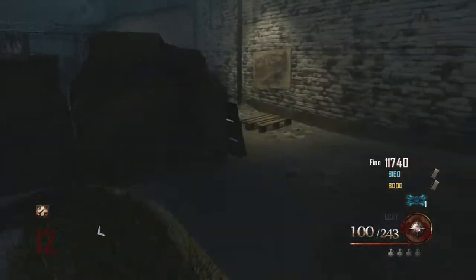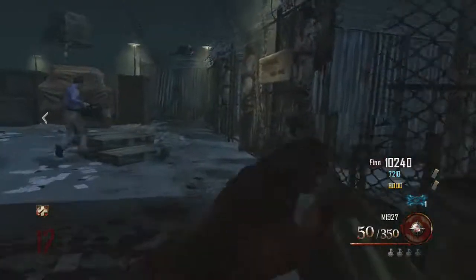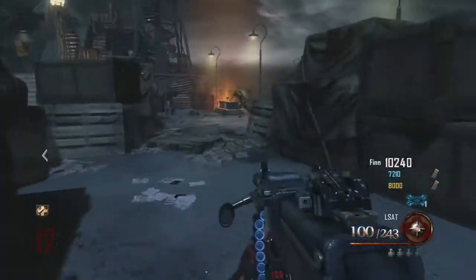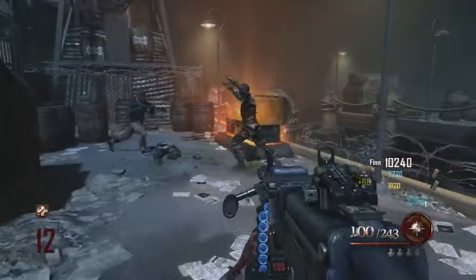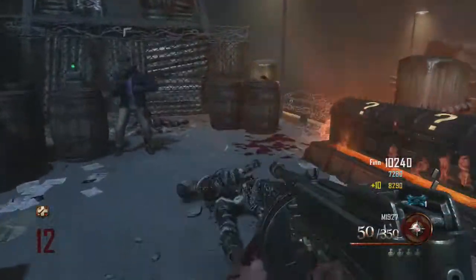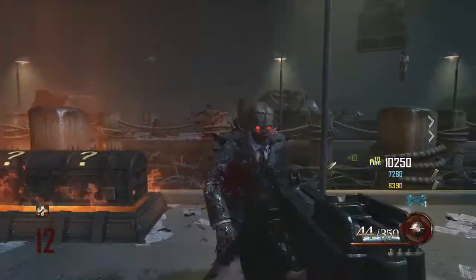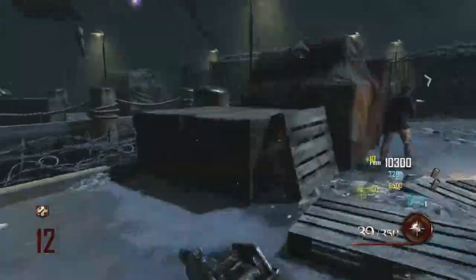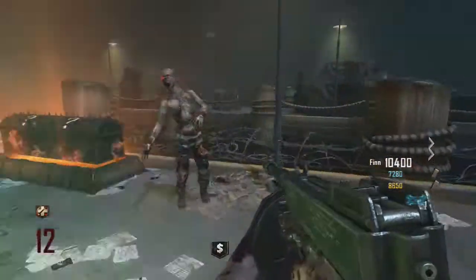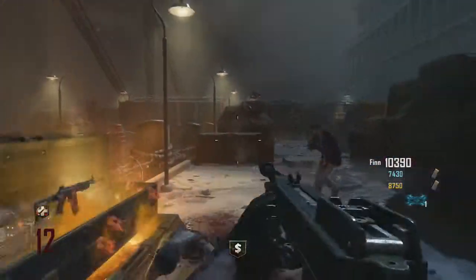There is one down here on the docks and we still had to figure out how to get that one, so it's going to be a little bit until we get to it. My friend right there just got the Blundergat, which is the new gun out of the box. I'm using this Tommy gun — I love it, it's awesome. The box has given out free stuff!